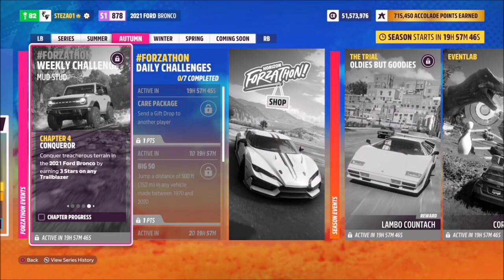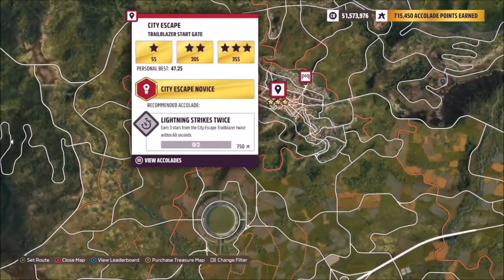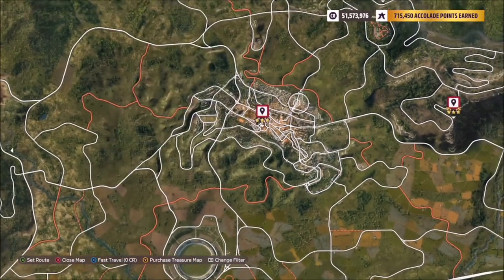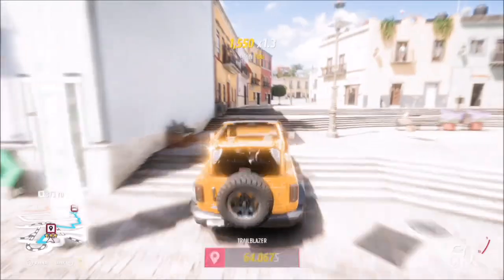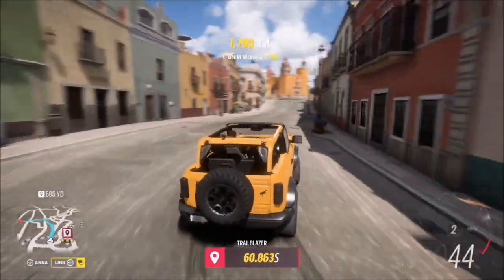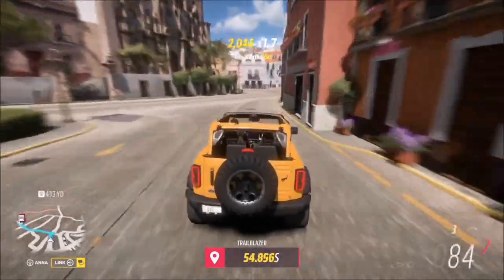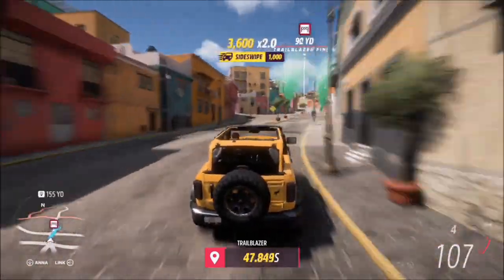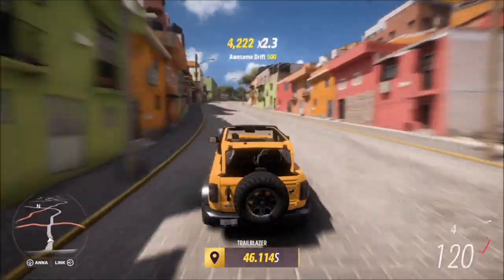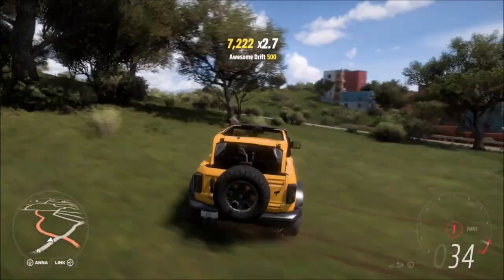The final challenge wants you to earn three stars on any trailblazer. Trailblazers are my least favourite PR stunt, but the City Escape one is one of the really easy ones. Three stars requires a remaining time of 35 seconds. I'd recommend placing a waypoint at the end so it automatically gives you a route. It has to be three stars in one go — you can't get two stars and then one star separately. With a quick tune, I smashed it with over ten seconds remaining, so it shouldn't be too difficult.